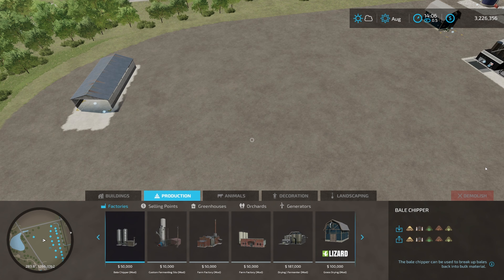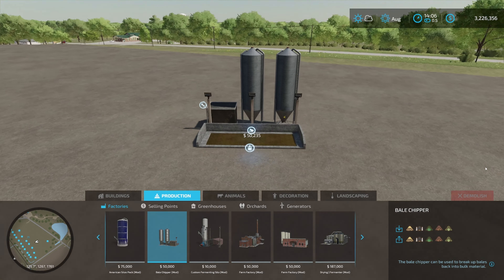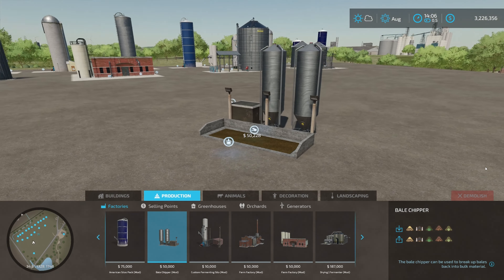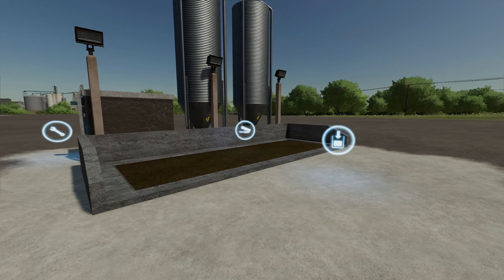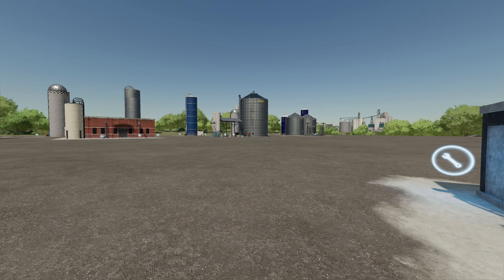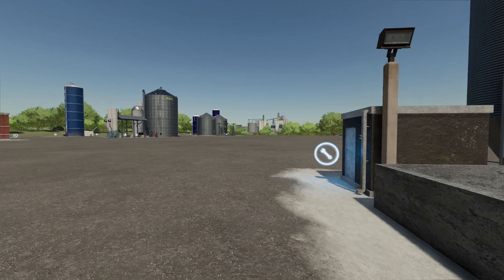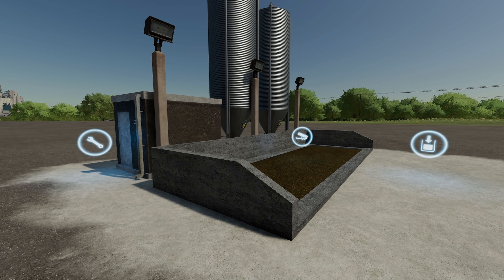The Custom Fermenting Silo is there too, but here's a bonus tip — the Bale Chipper. For $50,000 you can place this little structure that chips up your bales for you. That way you don't need a facility that accepts bales directly. Put your bales in, it chops them up, you pick them back up and deliver them with a bulk trailer as bulk grass. So for $50,000 you can make the Multi Fermenter, Custom Fermenting Silo, or Field Products Factory work — the top three that don't accept bales.